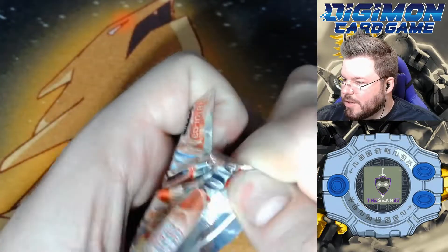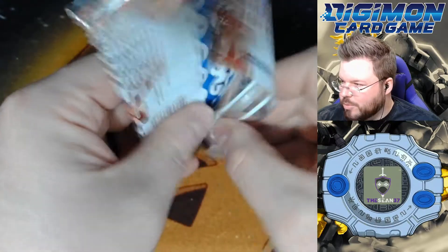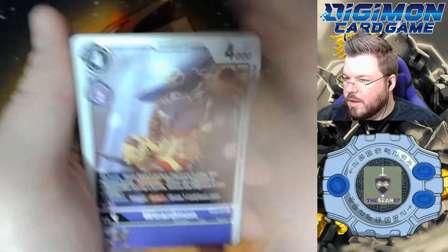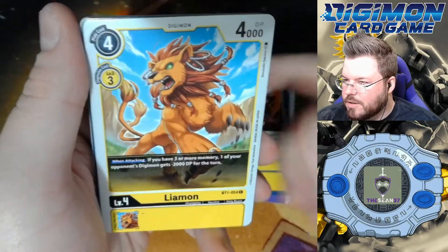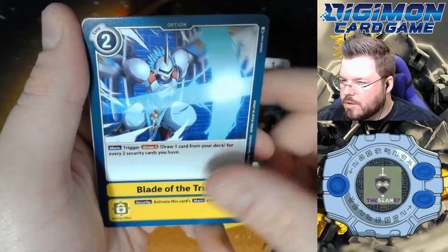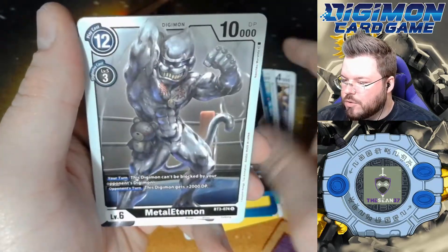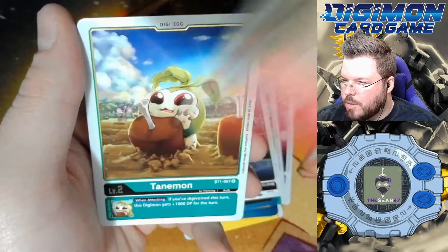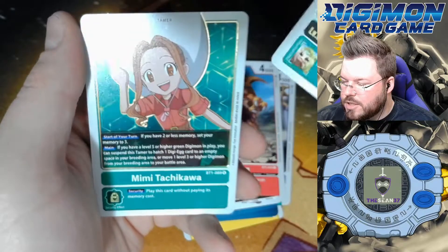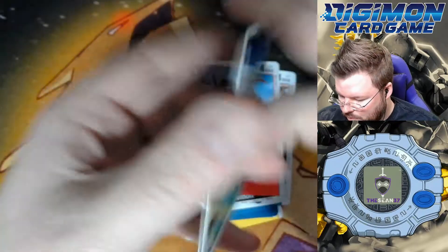Just off the bat, this is a banger box. So I feel like we're just going to pull good rares and good supers and good alt arts. Wizardmon, Blastfire, Leomon, Gobblemon, Spiral Sword, Agumon, Blade of the True, Spider Shooter, Metal Edomon, Graymon, Tanamon is our first rare, and Mimitachikawa is our second rare — also a good rare.